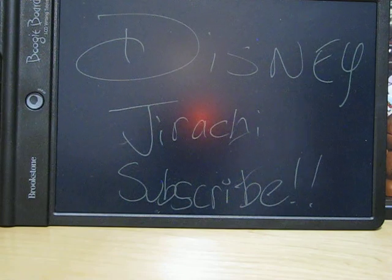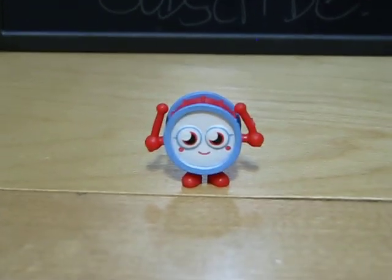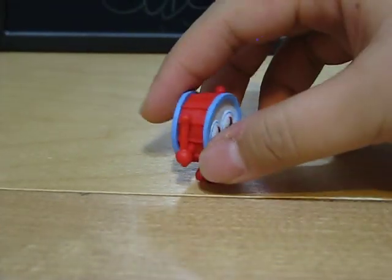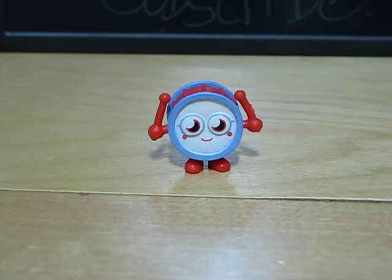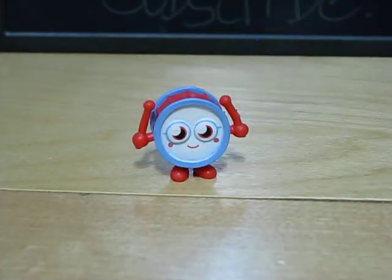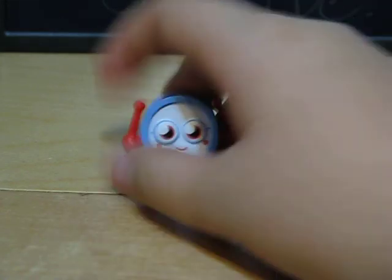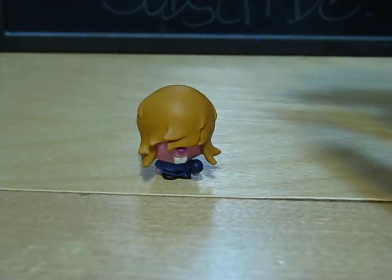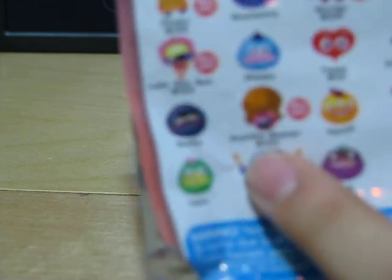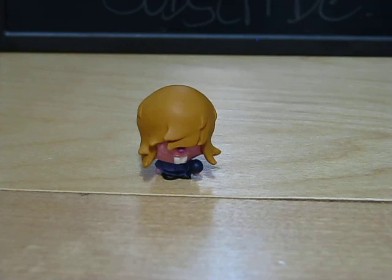The ones that I got were number five, Wallop. I think he's very cool. I think he's in the Toonies Moshling set, so he's number five. And then the next one I got was Dustbin Beaver. I'm really happy about that because he is number 104 and an ultra rare.